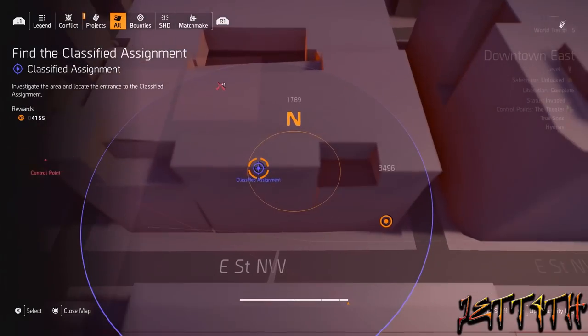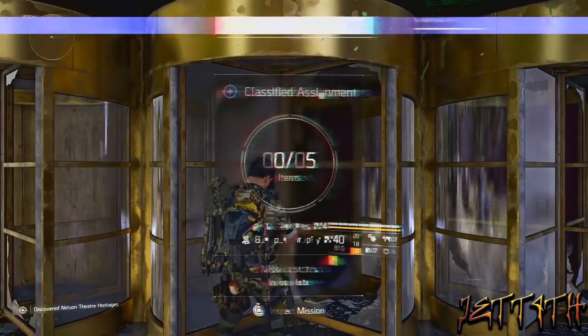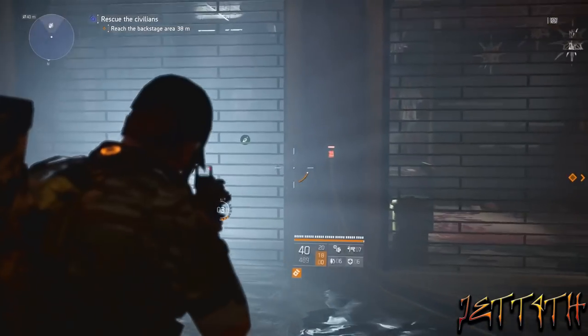What's up YouTube, Jetforth here, and here are all your collectible locations for the second classified assignment. After you have cleared out the first room, the backpack trophy and your first phone will be locked behind this gate.